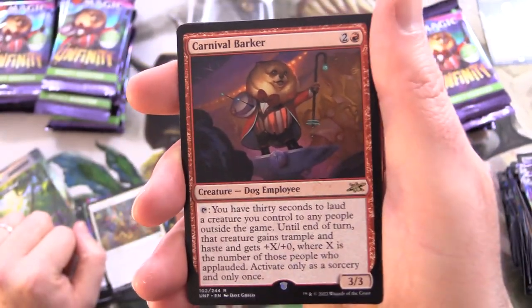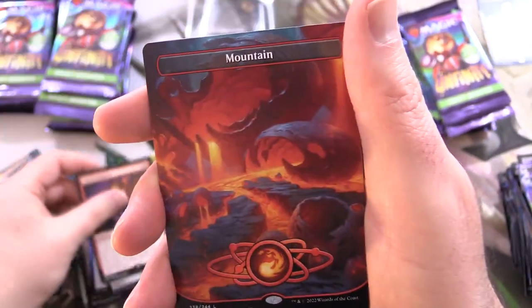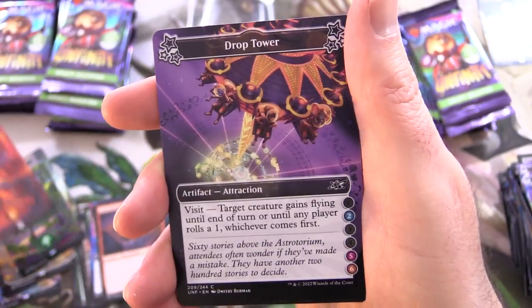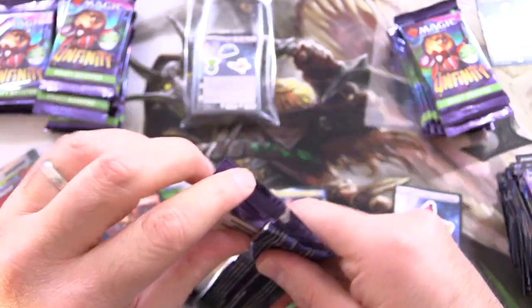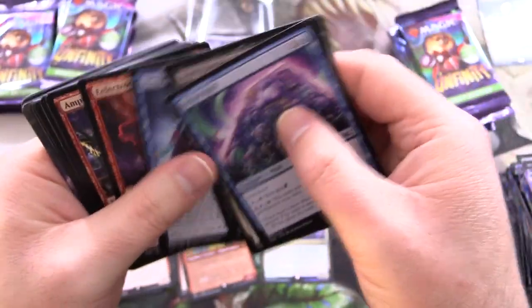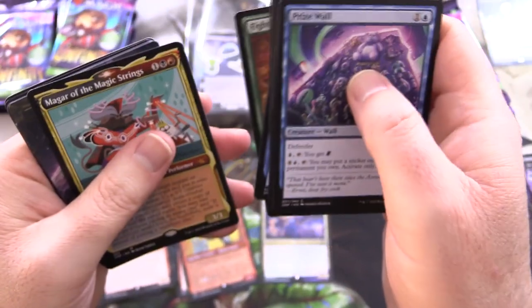Dog employee — isn't that the most hilarious thing you've ever seen? Alas, you've got the acorn there, so you can't use it in your Commander deck. We've got a Mountain — maybe people will let you, I don't know. We've got a squirrel there. Squirrel tokens — squirrels are a bit of an odd theme across all the unsets. Of course the Beebles have come back again — those weird little guys.